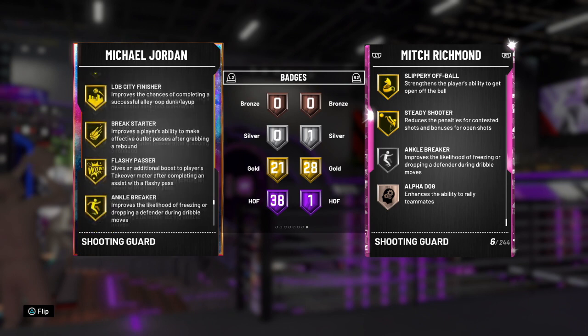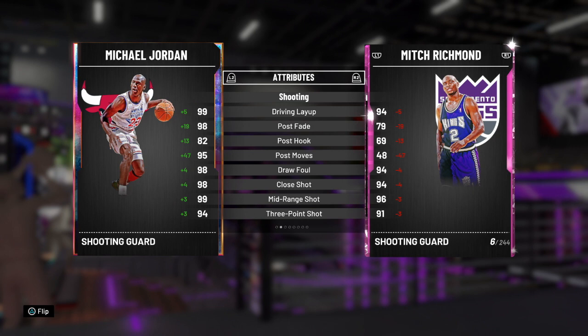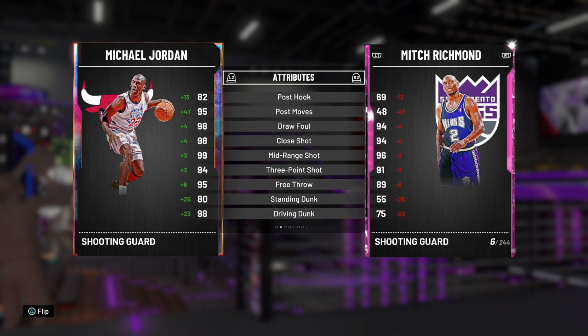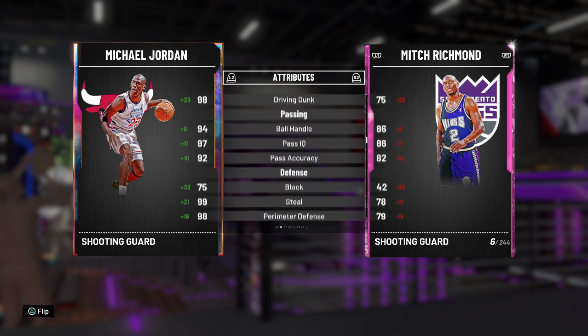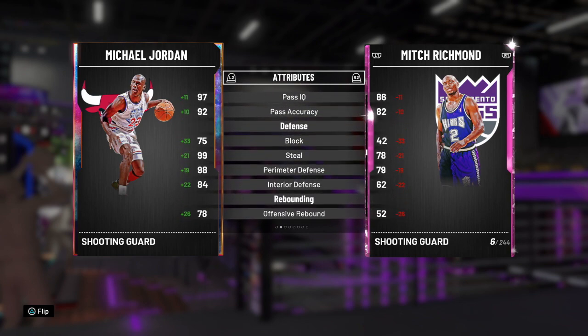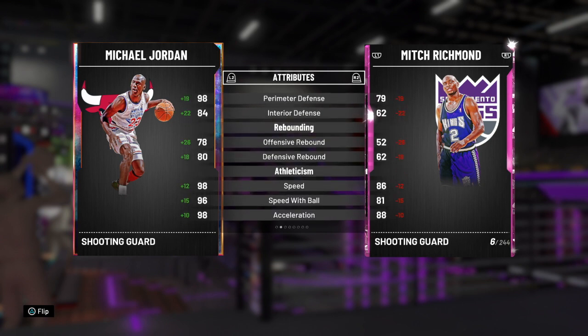Jordan has more Hall of Fame badges than this pink diamond and has 21 great gold badges as well. You can see diamond badges: break starter, corner specialist, quick driving center. On a Michael Jordan card that's just absurd. He has a 99 driving layup, 98 post fade, 82 post hook, 99 mid-range which is absurd. With a coach boost and floor general he's a 99 on a 95 free throw, 80 standing dunk, 98 driving dunk, 90 ball handle with great playmaking, 75 block, 98 steal, 98 perimeter defense, 84 interior defense, 78 offensive and 80 defensive rebounding. Jordan is a clamp god - he's the best defensive card in the game on the perimeter.